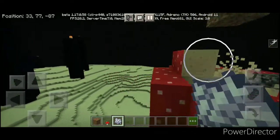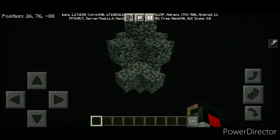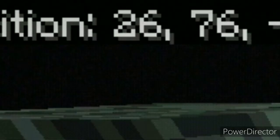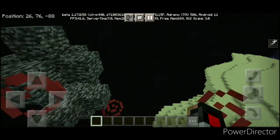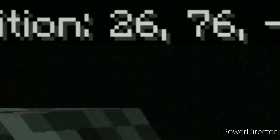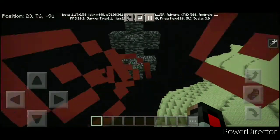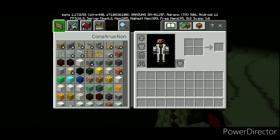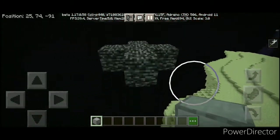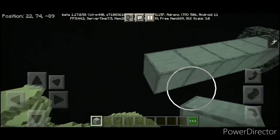Now all you have to do is break all of these mushrooms so we can go on to our next step. For the next step of making this wither cage, you have to find the direction that this number right here goes up — that is the X axis of the Minecraft world. When I move this way, that number increases. That means you have to go back here and place five blocks in this direction from the positive X axis, right there. Place five blocks like that — and this is where you are going to summon the wither.